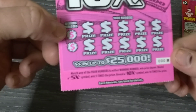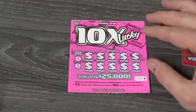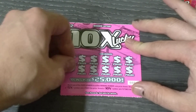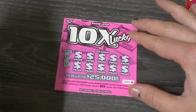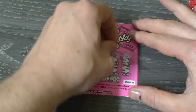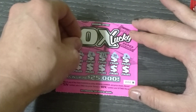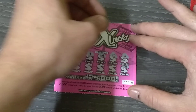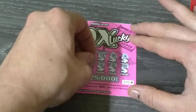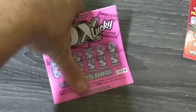The object of the game is to match your numbers, winner gets the prize shown, and we'll get a 5 or 10 times multiplier. We've got 14 and 13 — far out of any numbers. A 5 or 10x would be nice on the first ticket in the pack. Last time we did every ticket in the machine we blanked, lost on five in a row. And we lost on our first ticket.